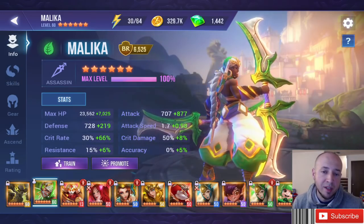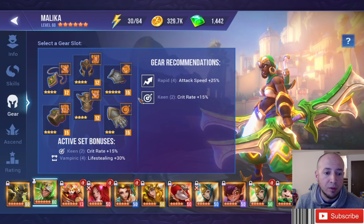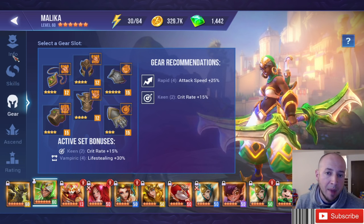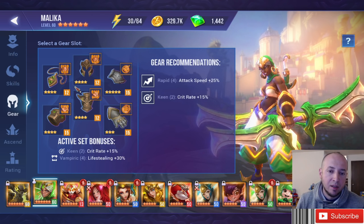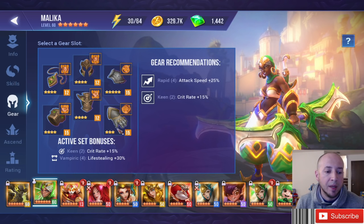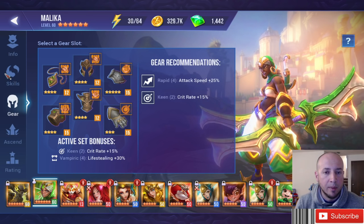Last but not least for the four sets is Vampiric. Vampiric is well known — it's essentially a health leech. 30% of the damage you do is reapplied back to you as a heal. It does not affect the enemy's HP unless your skills are based off the enemy's max HP — it's all about the damage that you do.